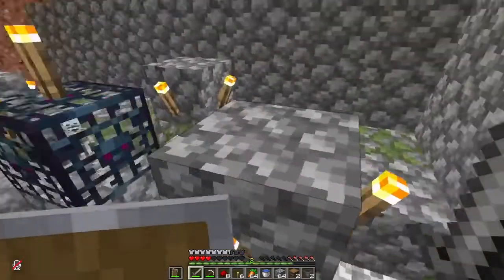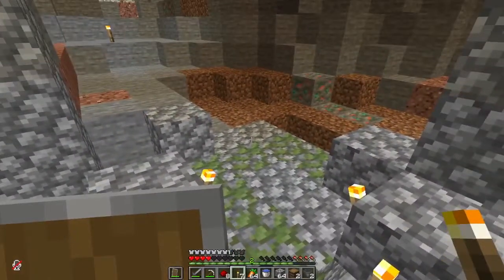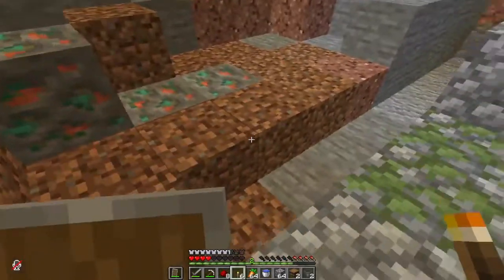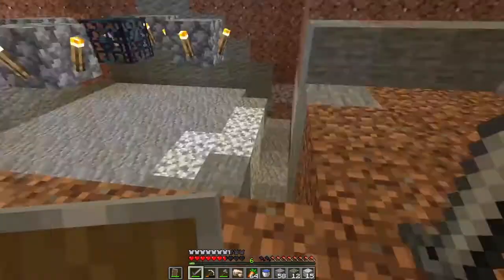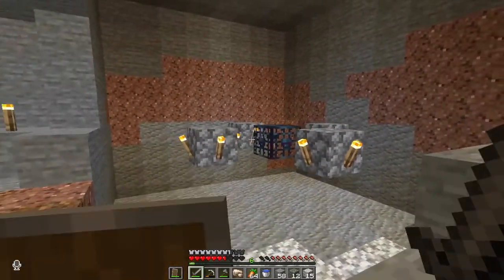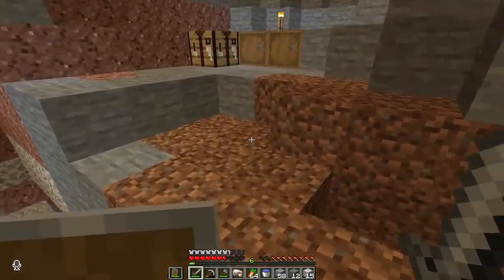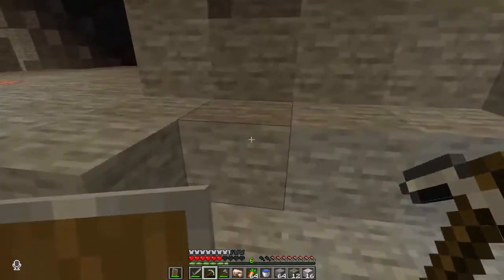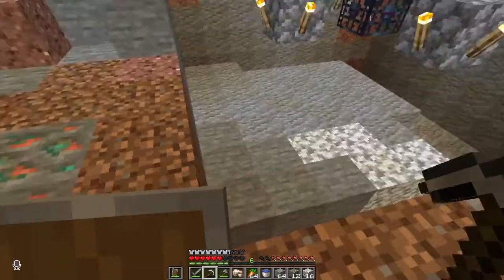A bit of advice for those working to convert a spawner into a mob farm: instead of placing torches all over the spawner, you should do something like this — it will later make life a lot easier. You can thank me later in the comments section. Another tip: when building a spawner XP farm, you need to go at least four blocks down from the spawner position so that the mobs can spawn very easily. I am also going to block this off in a second. The hauling of the room is almost done — it just needs a little bit of touch, then I will focus on the collection system.